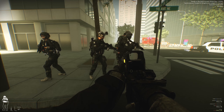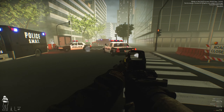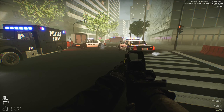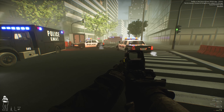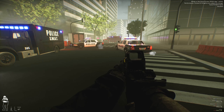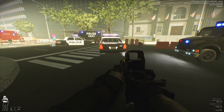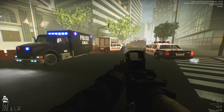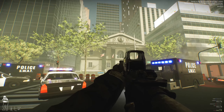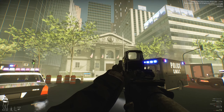You'll probably notice right away — I'm actually honestly surprised he didn't change these before releasing the map — but these cop cars have to be placeholders of some type. I've seen some decent-looking cop cars through a lot of the custom maps I've played, and I don't know why he would choose these. Hopefully they're just placeholders and will be updated. Everything else looks great — the SWAT van, the ambulance, the overall ambience and aesthetic of the map looks fine.